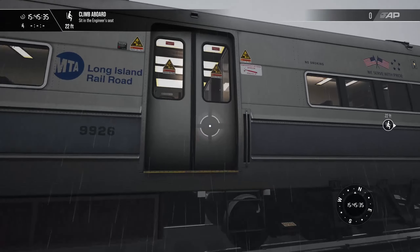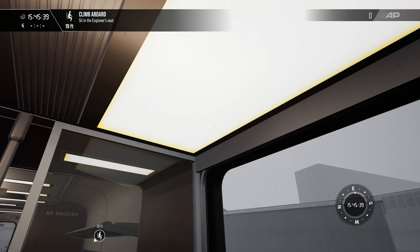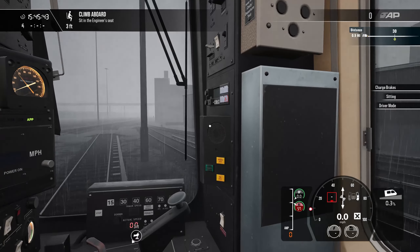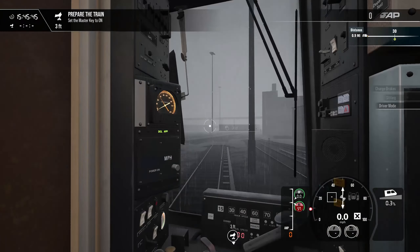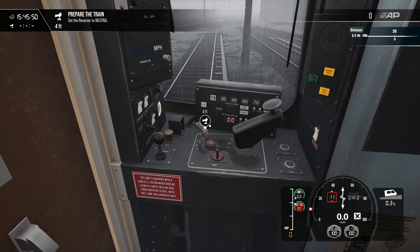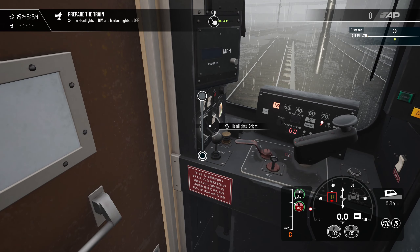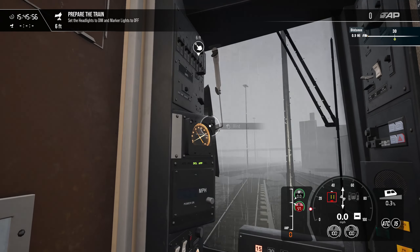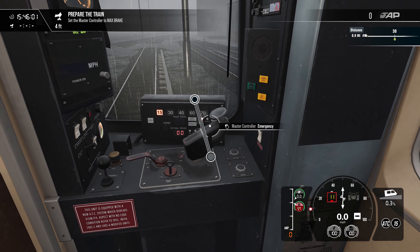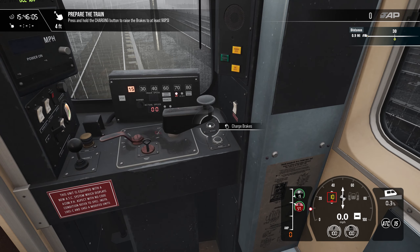All right, so we have two out of the six cars right now. Gonna climb up these steps, shut the door, hop into the engineer seat here. It is raining today as you guys can see. Turn the master key to on, go right into neutral, dim and marker lights to off — actually we can just leave the marker lights on, it doesn't matter. Put it to max brake and charge these till they get to 90 psi.